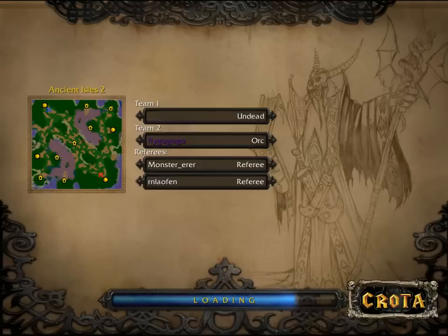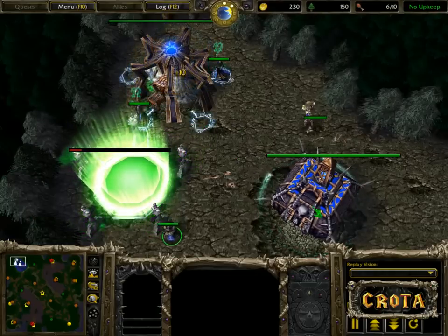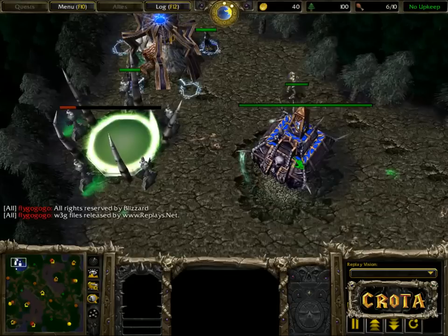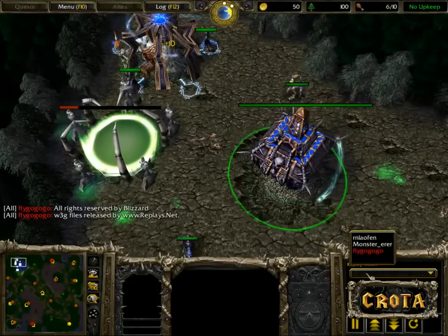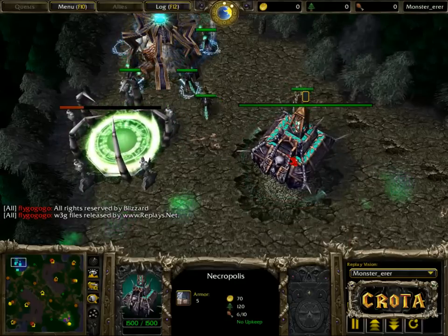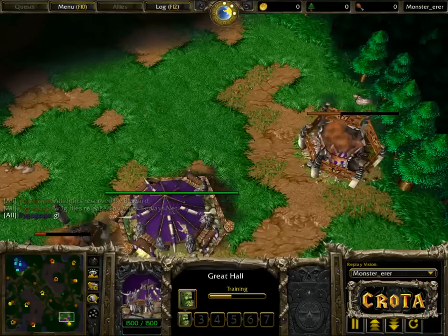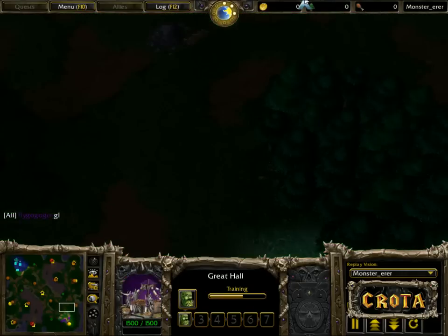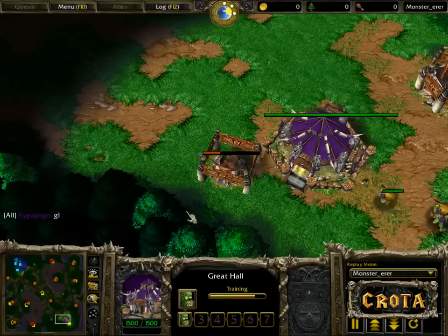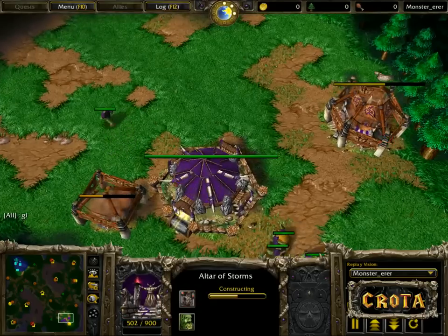Hello everyone, this is Crota coming at you, giving you game one in a series between Fly and a teal JQY. I'm not quite sure how you would actually pronounce that, so I'm not going to even bother to try. Let's go ahead and take a look at the colors. All the lag should be done for now as we are getting things set up and getting things underway.